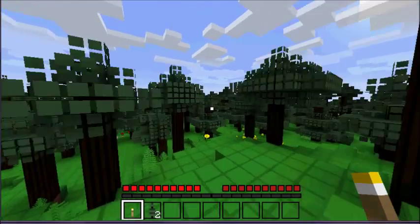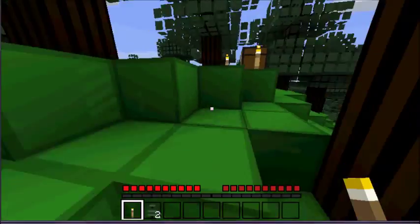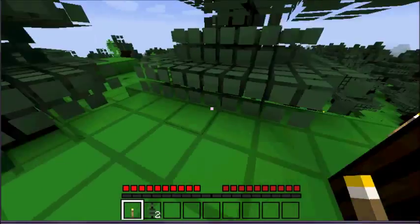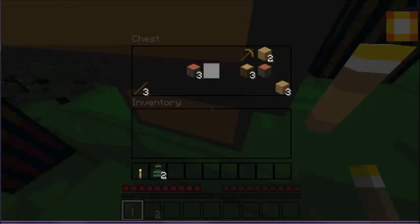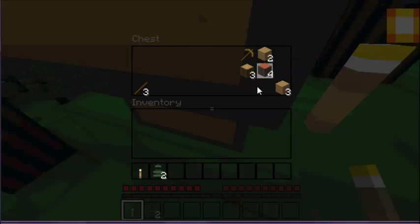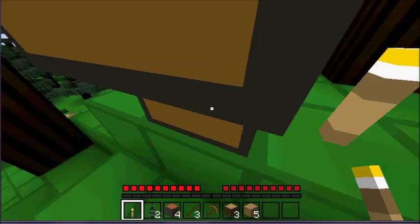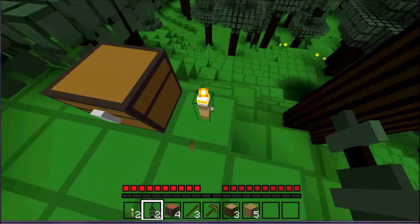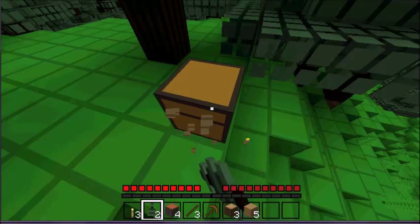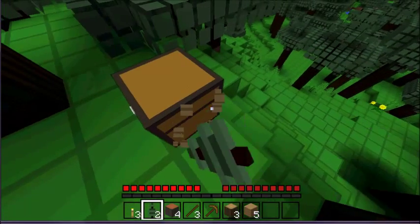Hi guys, this is the Diamond Simon here. We're mostly just going to explore around and do a house, that's pretty much all. There's my bonus chest — acacia wood, some sticks, wooden pickaxe. My first pickaxe is like a stone pickaxe. I'm also going to collect the chest and the torches because they might come in handy.